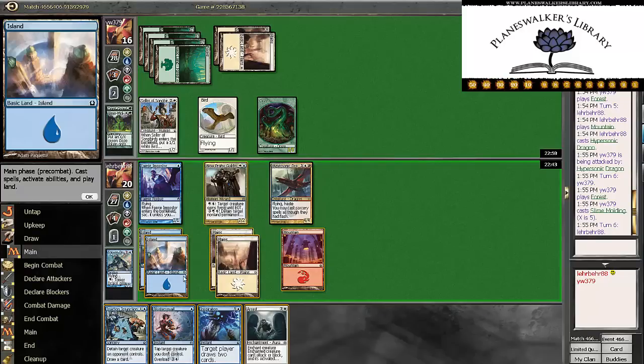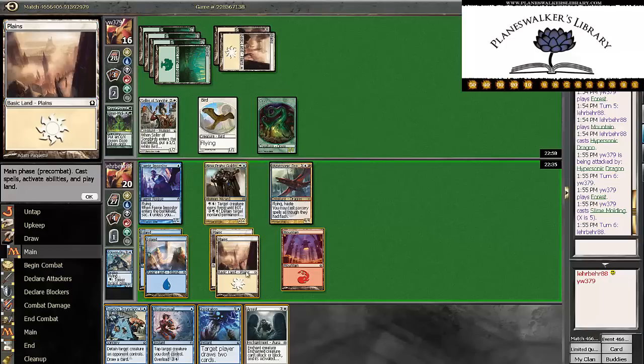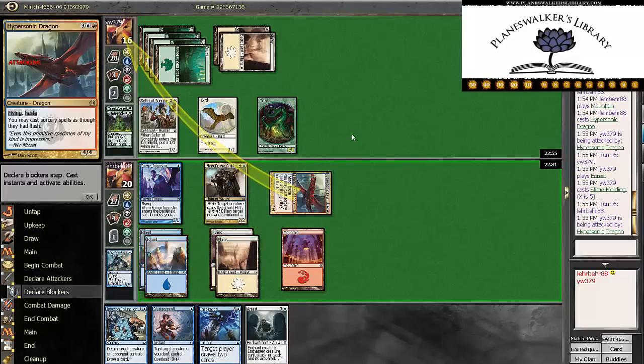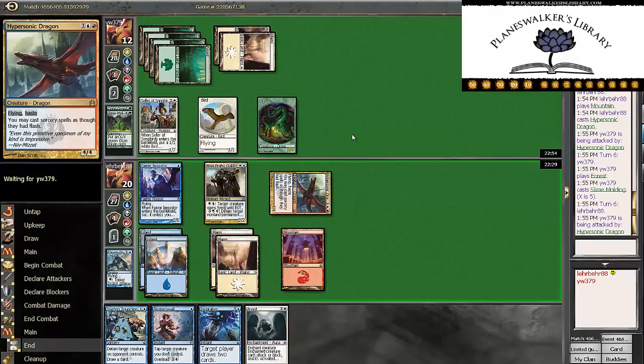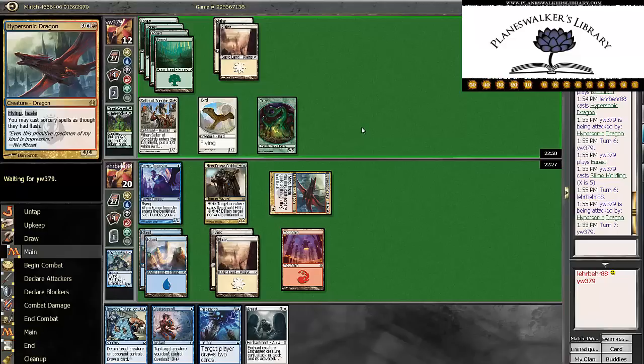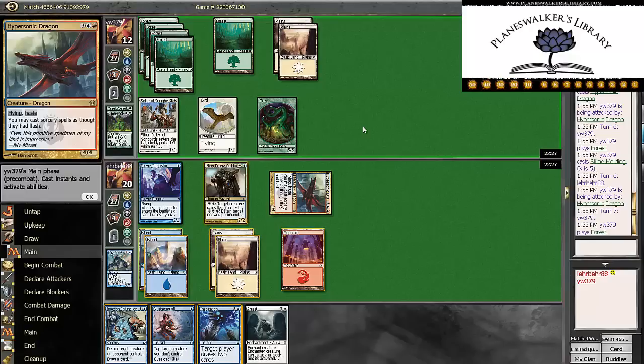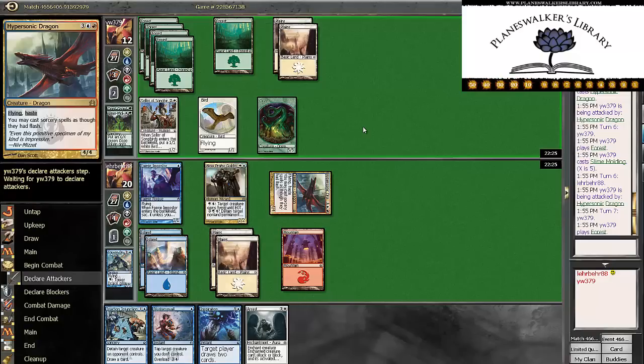Here we could arrest the bird and just start getting in for a ton. We could also just swing in with the Hypersonic Dragon now — Bluster Squall, or Inspiration now. I think Inspiration is probably the play. Leaving up the Bluster Squall seems fine. We'll bash in. We can also use Inaction Injunction. We don't even need to Bluster Squall right now, honestly. That's why I didn't do it. Taking the 5 here is fine.